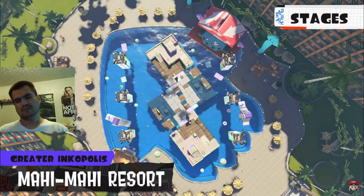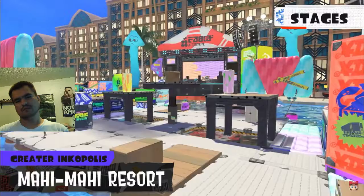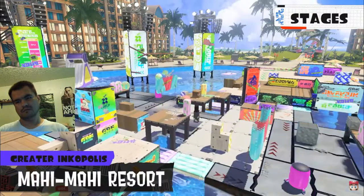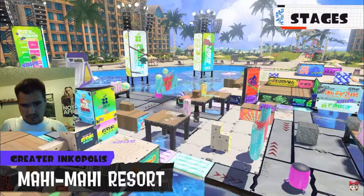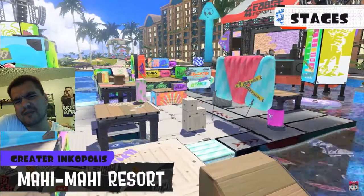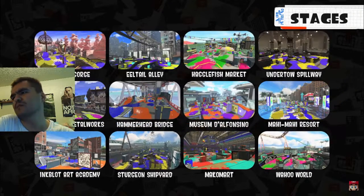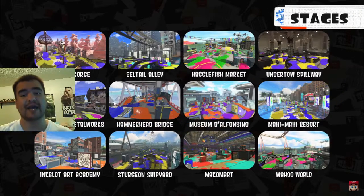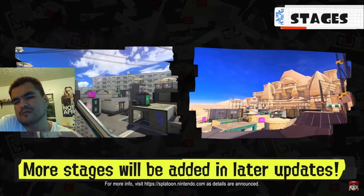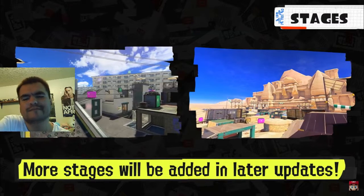Mahi-Mahi Resort — a luxury resort in Greater Inkopolis. Pay close attention to the platforms that sink as the battle goes on. Including the stages you see here, a total of 12 are available at launch. More stages will be added in free post-launch updates.